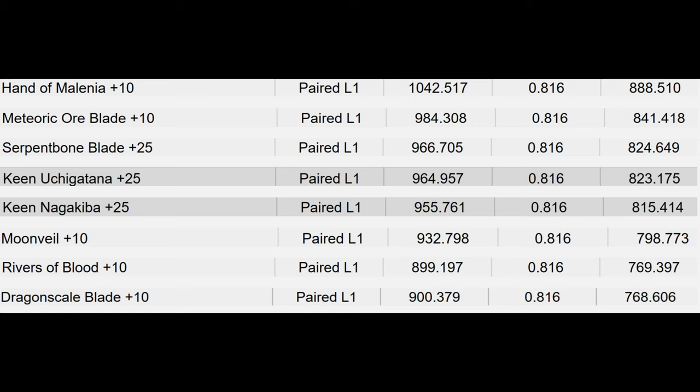My updated list is calculated using 80 points in optimal stats and is based on average PVE defenses and absorptions. So Handa Melania is actually the best katana for PVE, assuming you're only using regular attacks. With all katanas, it is best to power stance — that will give you the most DPS compared to one-hand or two-hand attacks.